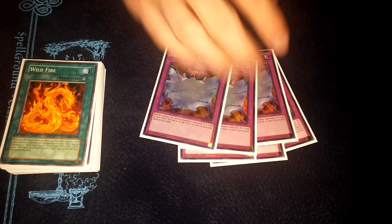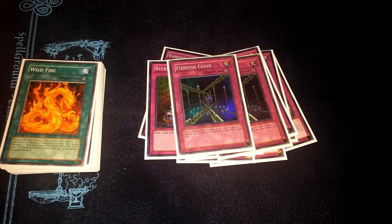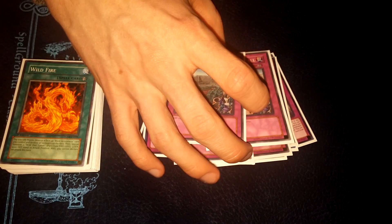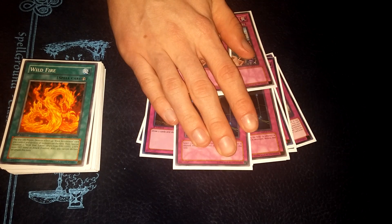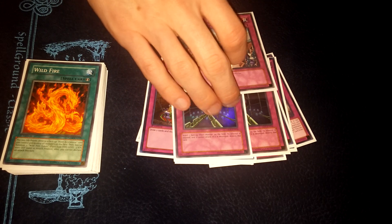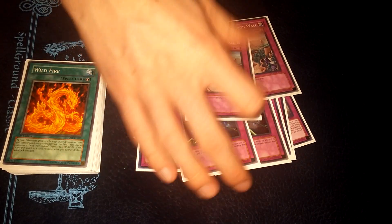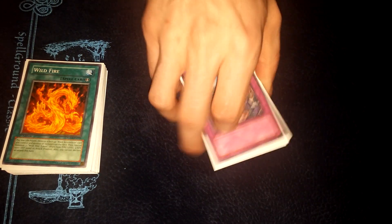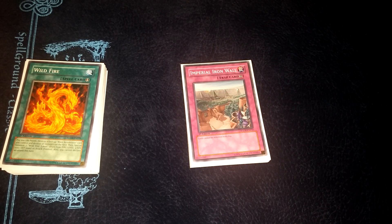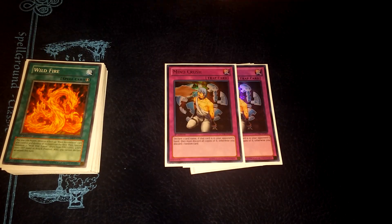For traps, I played three Reload, three Emptiness, three Reckless Greed — though you have to be careful with that — two Fiendish Chain, and two Iron Wall. Fiendish got MST'd so much, it was just annoying. I might consider playing one Breakthrough Skill as another option, maybe swapping it for one of the MSTs I'm dropping. Damn, these got MST'd so much. Fiendish is necessary though — it's good with Magic Planter occasionally.